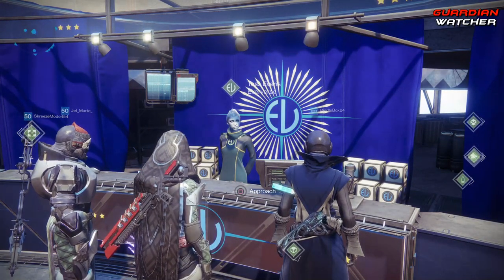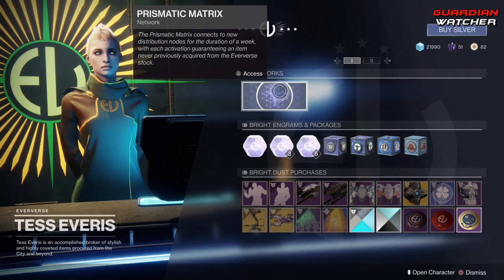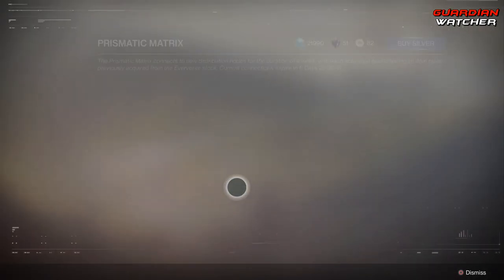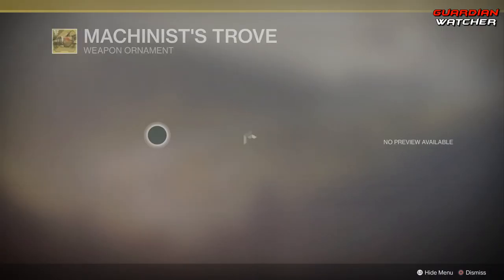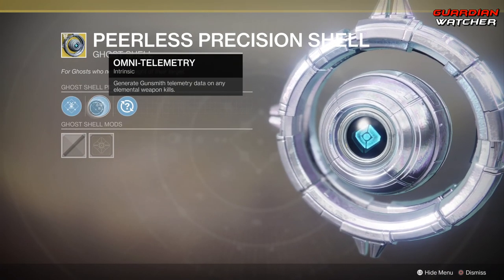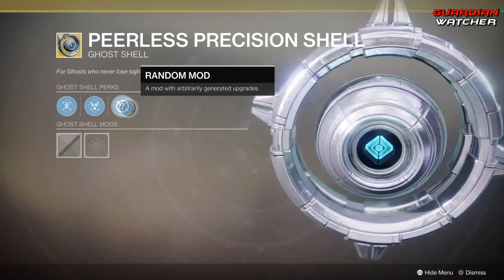So let's find out what Tess Everest has at the Eververse this week. Starting with the Prismatic Matrix, we have the Revenger's Ride, which is an Exotic Sparrow vehicle. Then we have the Machinist Trove, which is an ornament for the Tractor Cannon. Then we have the Peerless Precision Shell — it comes with Speed Demon, Omni Telemetry, and a Random Mod. Looks pretty cool; I have one myself.